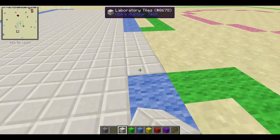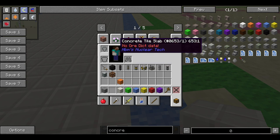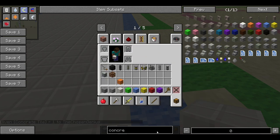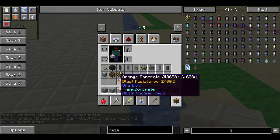But hey, I have creative mode — can you really blame me? Yes, yes you can. Let me just re-grab the concrete tiles that I seem to have destroyed, and also some hazard lines.